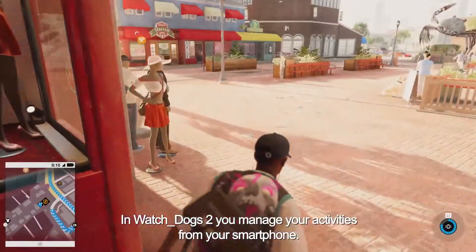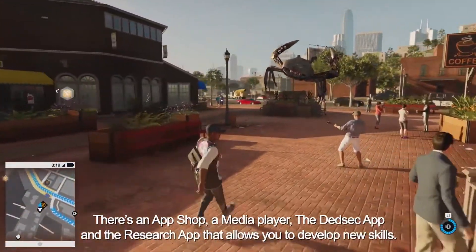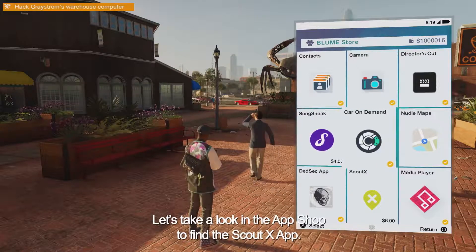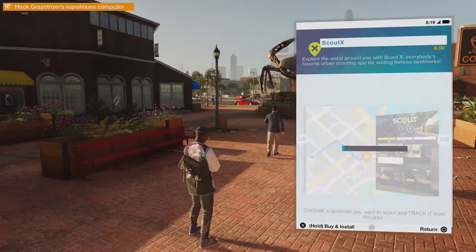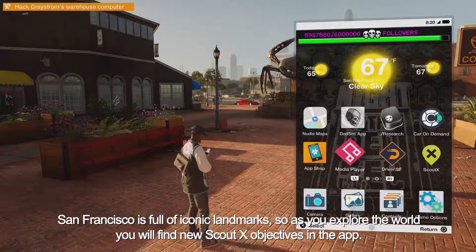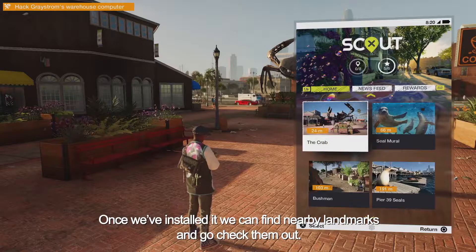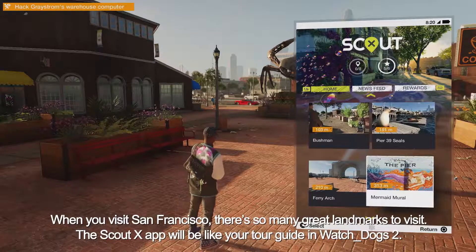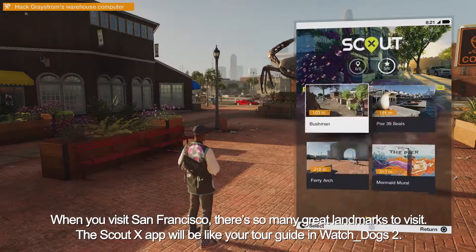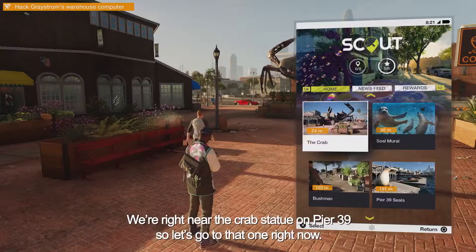In Watch Dogs 2, you manage your activities from your smartphone. There's an app shop, a media player, the DedSec app, and a research app that allows you to develop new skills. Let's take a look in the app shop to find the ScoutX app. San Francisco is full of iconic landmarks, so as you explore the world you'll find new ScoutX objectives in the app. Once installed, we can find nearby landmarks and go check them out — the ScoutX app will be like your tour guide in Watch Dogs 2. We're right near the crab statue on Pier 39, so let's go there right now.